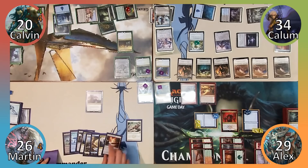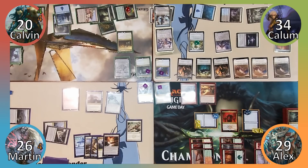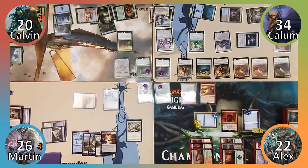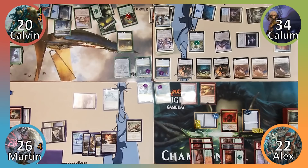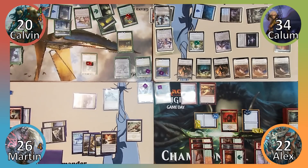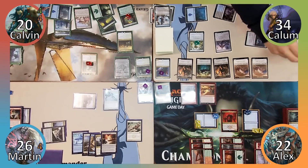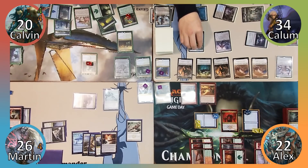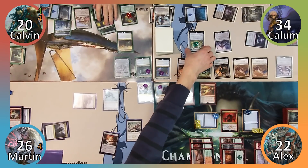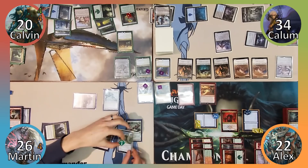Alex attacks Nissa with two Graveborn tokens and Calavin with a third. Calavin blocks and Nissa slowly hits 0. Alex deals 1 damage to Martin with Judith's trigger and passes. Martin plays Terramorphic Expanse and casts Trash for Treasure, sacrificing Vault of Whispers to return Memnarch to the battlefield. Martin attacks Alex with Sharuum dealing 7 damage. Calum draws Ulamog and casts him, putting a charge counter on his door and choosing to exile Memnarch and Elusive Krasus. Martin responds by using Memnarch's ability to take control of Calum's Door of Destinies before the creatures are exiled.